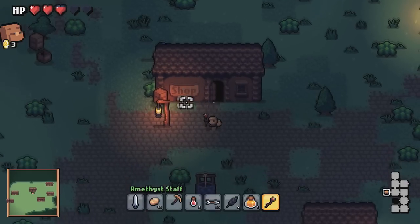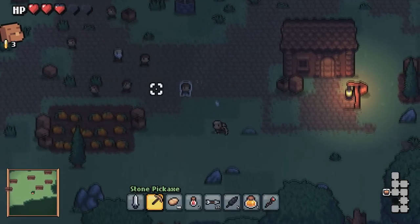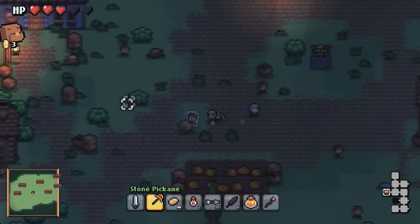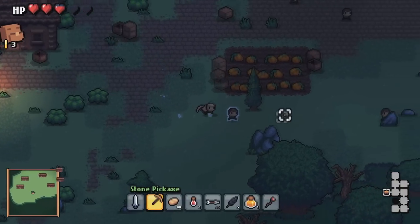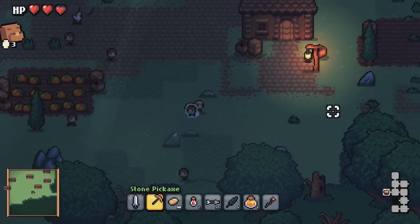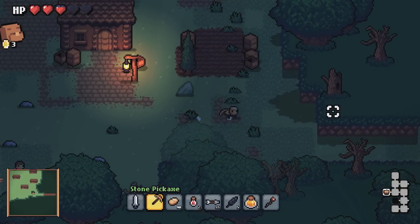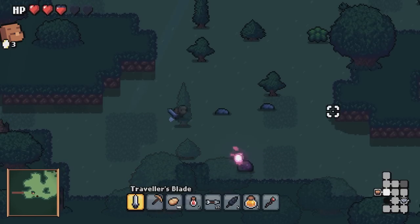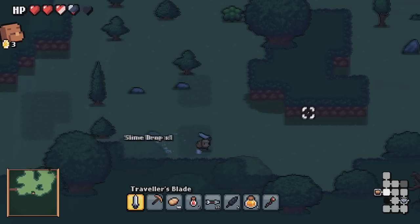So we've bought a stone pickaxe — which doesn't look like stone right now, so that should be changed. Now that we have this, we can try to leave this biome and go to a desert to try and find some iron.